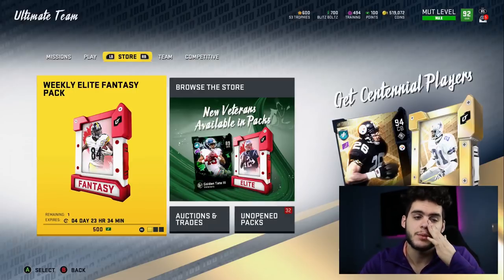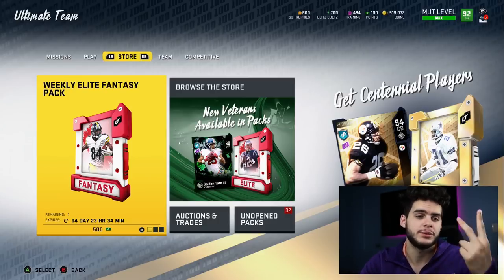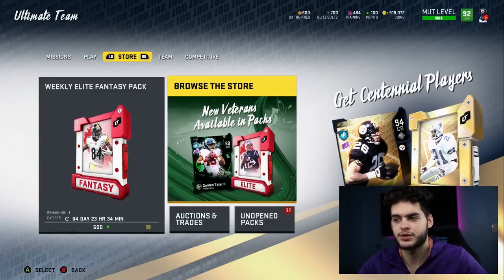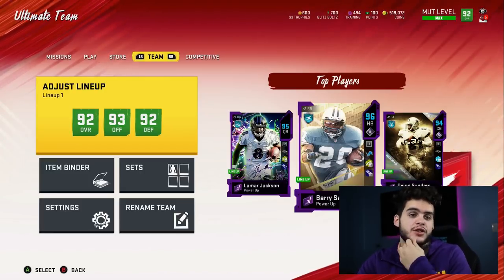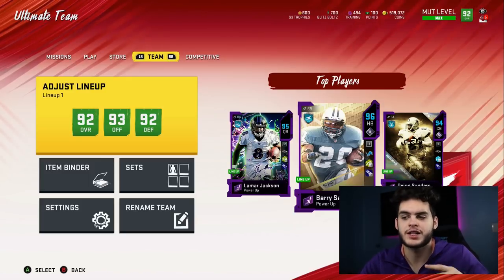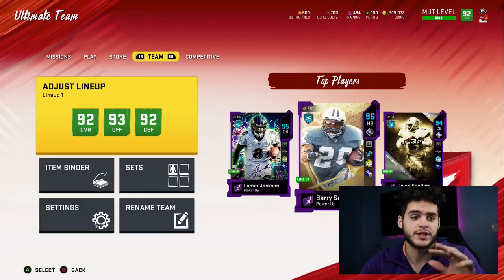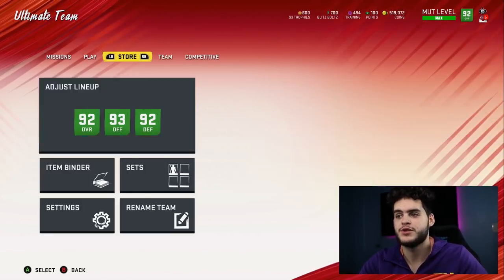The Christmas promo should introduce quite a few new cards for no money spent players — probably some kind of Zero Chill free card like they had with Leonard Fournette, Adrian Peterson, and the Snowbeast. You can anticipate a free 92 or some free out-of-position players. They'll probably also introduce the upgradable Snowbeast or Forever cards again, like they did with Michael Vick and Champ Bailey. Training is big for no money spent teams — power up your players since you can't always afford the next best card.